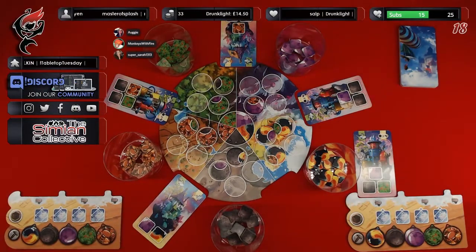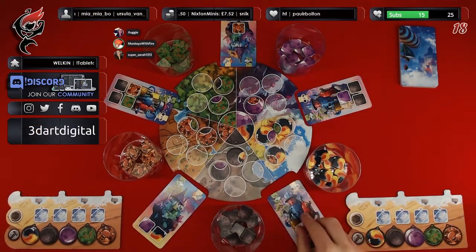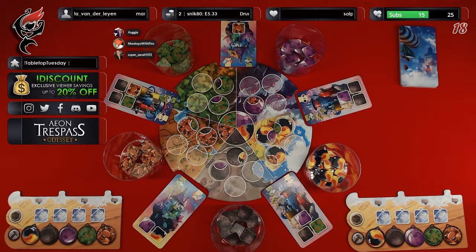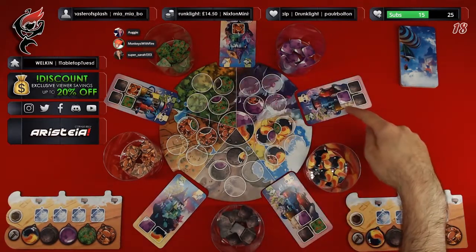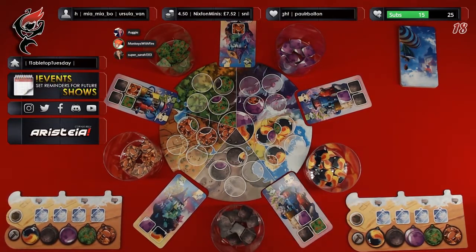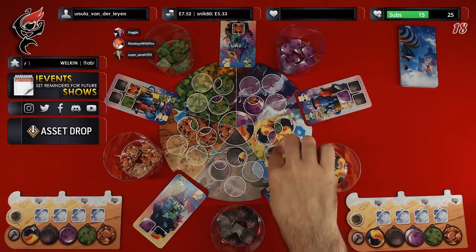We're going to start with you, Augie. Most people would take a card at this point, so is there any particular card you like the look of? This card requires a gem and an element. This one requires animal, vegetation, and two steel. This one is animal and two gem. This is gem and two steel. This is gem, steel, and vegetation. What's out on the market at the moment is two vegetation, two animal, two steel, three element, and one gem.